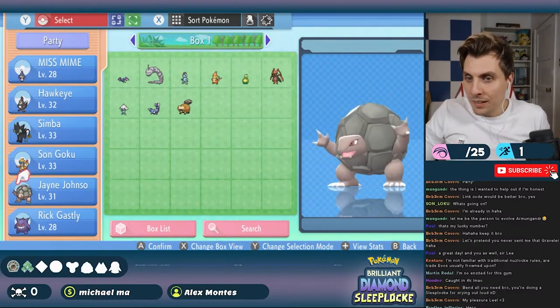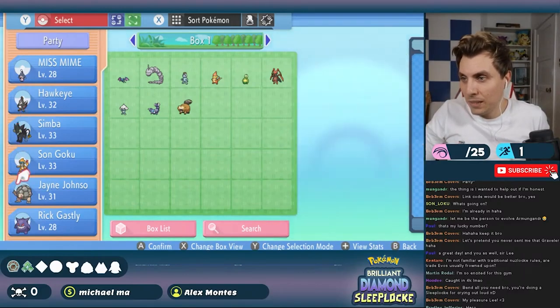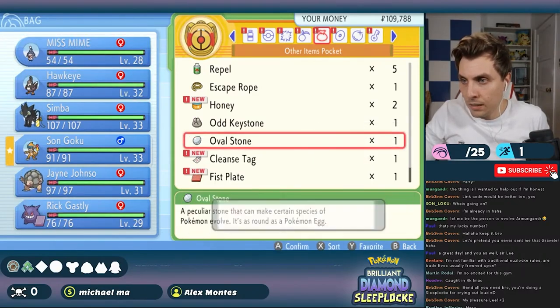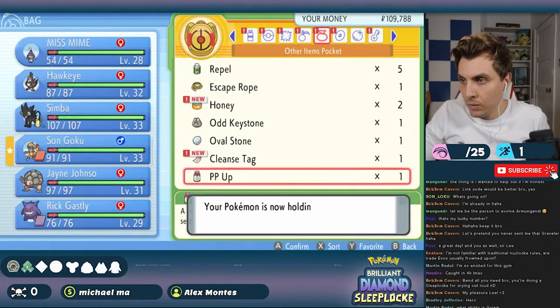After grinding and trading, the team looked like this: Monferno level 33, Luxray level 33, Staravia level 32, Golem level 31, Mime Jr. level 28, and Gengar level 29. I also attached a Spooky Plate to Gengar and a Fist Plate to Monferno, plus some healing berries for the rest of the team to help with firepower and longevity. I felt ready to take on Maylene and her obnoxiously strong Fighting-types.